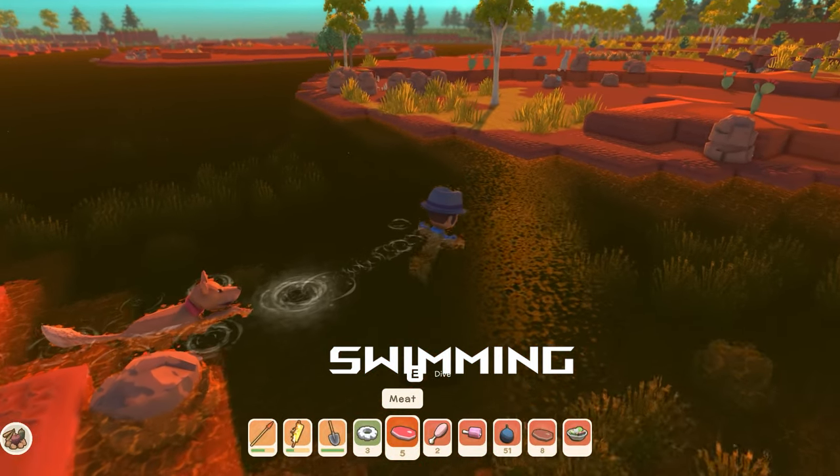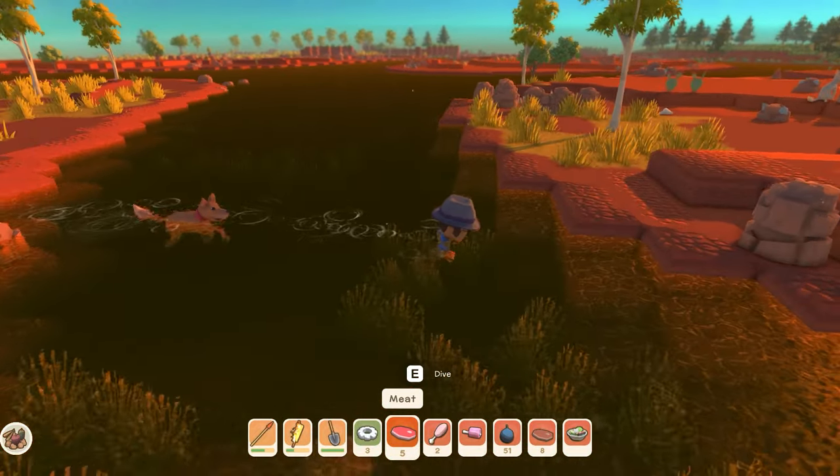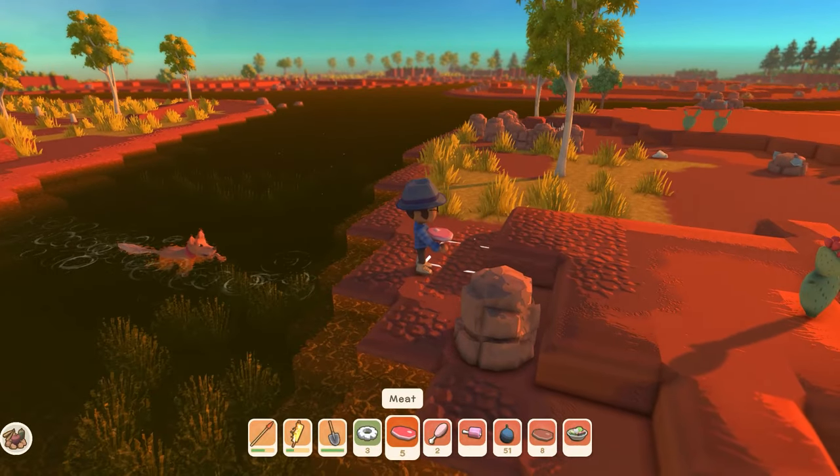Your doggos do go swimming with you. They can be good boys and cross waters with you, so you don't need to have a bridge everywhere you go.